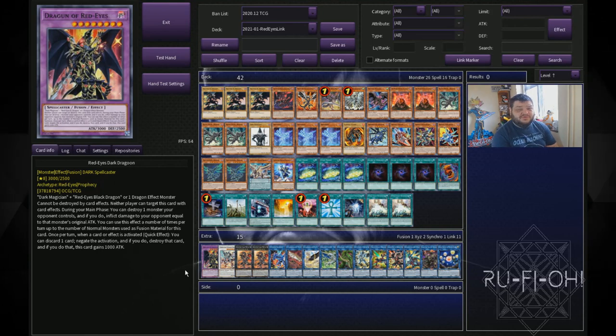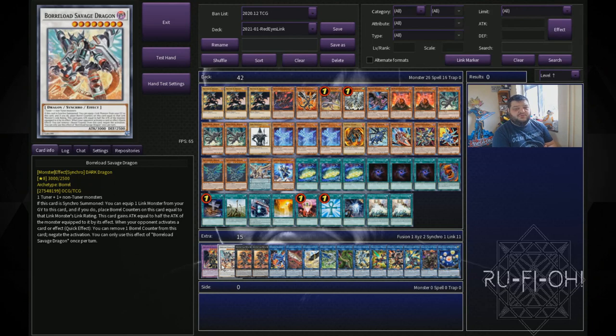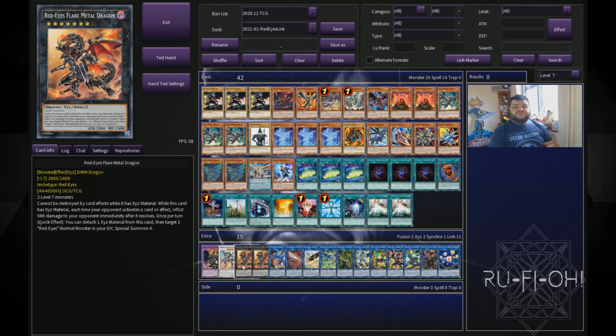Moving on to the extra deck — we have a single copy of Dragoon; you can only make it once anyway. We have one copy of Borreload Savage Dragon — this card is just insane, you already know about that. We have two copies of Red Eyes Flare Metal Dragon. A lot of lists choose three copies for as much burn as possible; you can put the third in, but I felt there wasn't really the space and I wanted some of the other options available. You can include a third copy if you really want to.